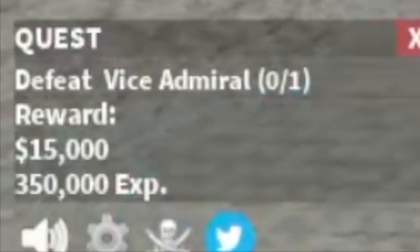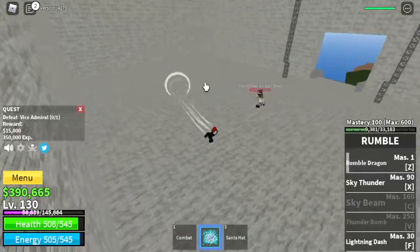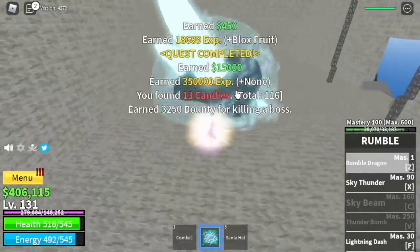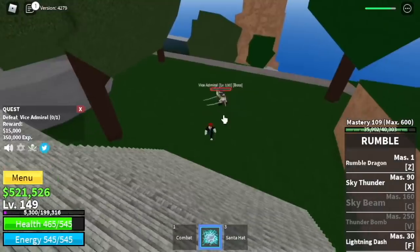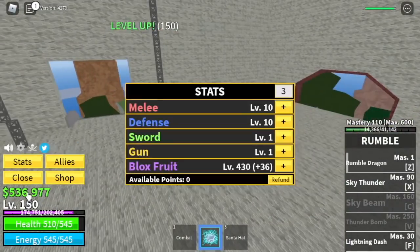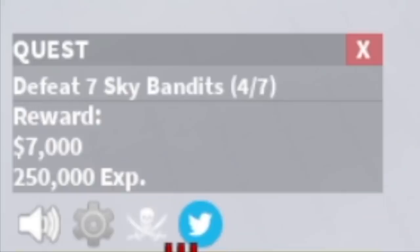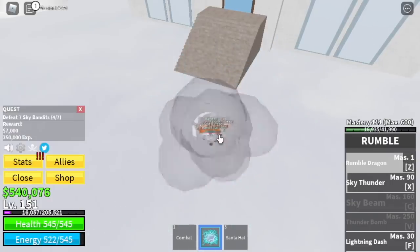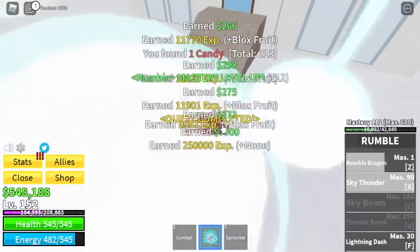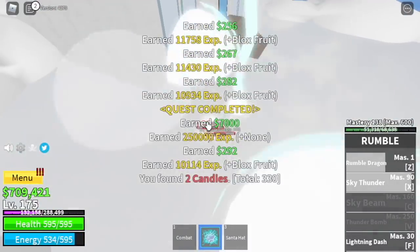Next up, Marine Fortress. We're going to start with the Vice Admirals. Just defeat him. Do server hop until you reach 150. From here, we're not going to do server hop now. So at 150, stat check: 10 melee defense, 430 block full. Next up, Skylands. We're going to start with the Sky Bandits. We need Masteries — so defeat Sky Bandits until you reach level 175.